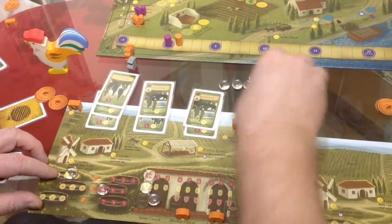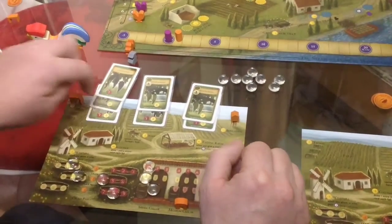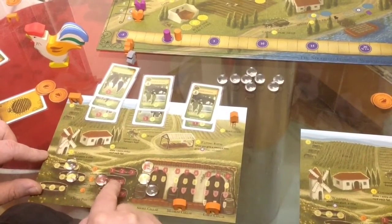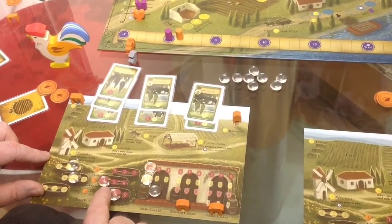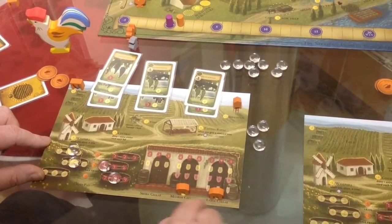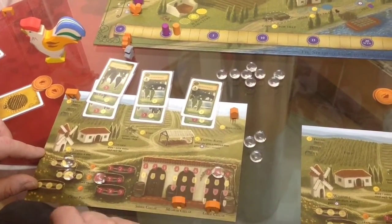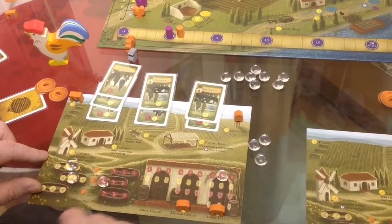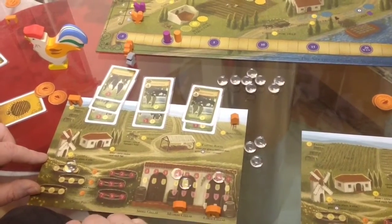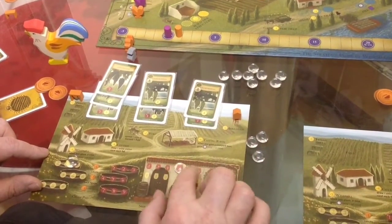You have the grapes you picked off the vines on the crush pad, and when you make wine they get transferred over at the exact same value. So if I had all my cellars built and an eight red here, if I make two bottles of wine it would go straight over to red as an eight red. The four would be a four red, the five white a five white, and they age each year just like they would on the crush pad.